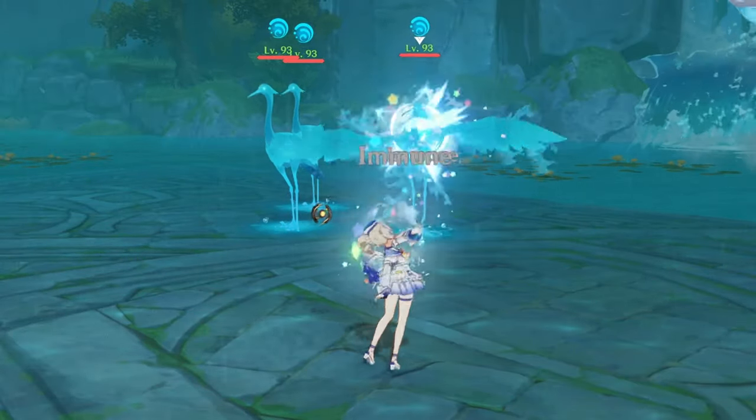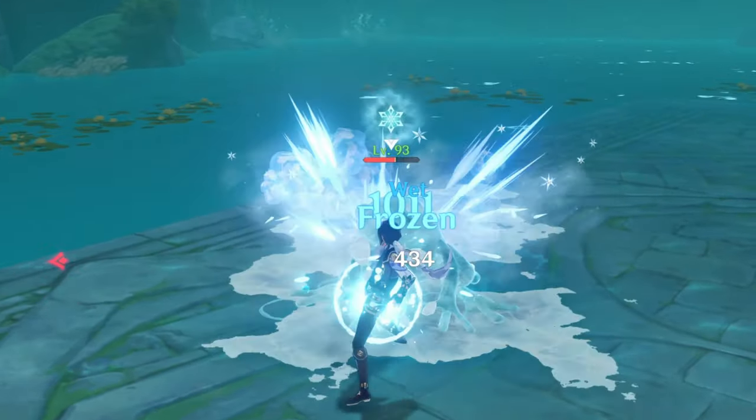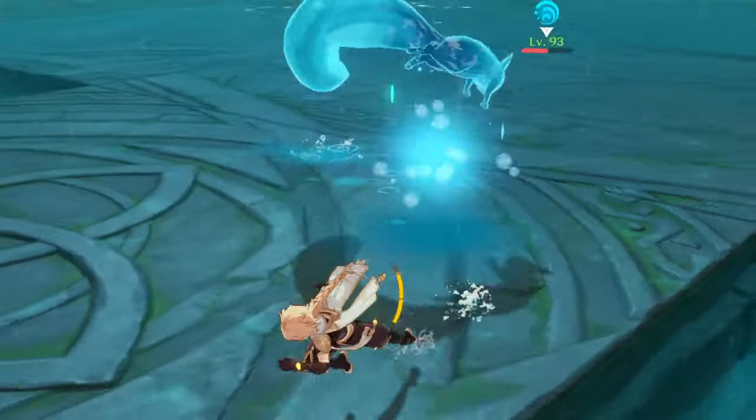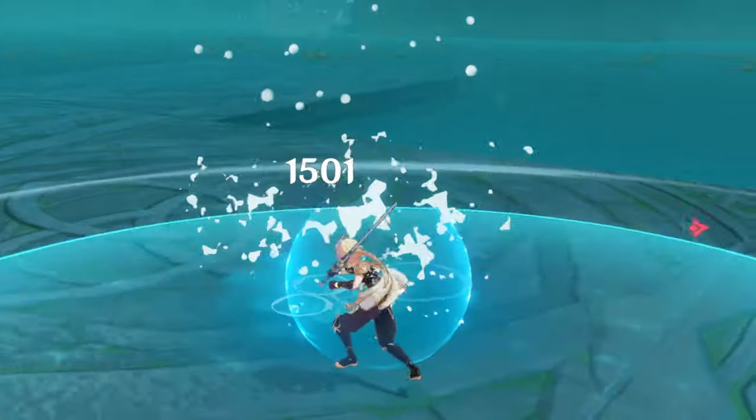Mimics are made of Hydro, which makes them immune to it, but instead they grant you free procs for Hydro-related reactions on hit. Every Mimic type has its own features and behavior, so let's learn how to fight each of them.